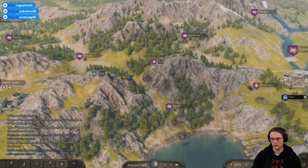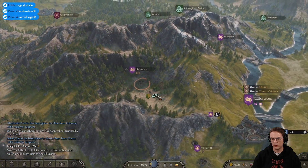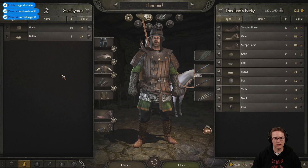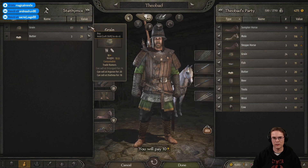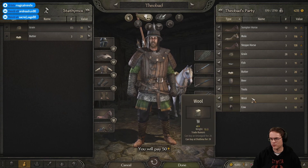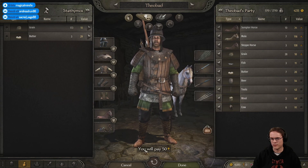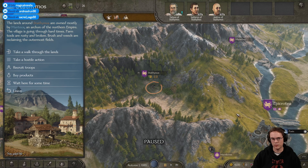I don't feel like I've levelled up in a long time. I think I probably want to get myself into the service of a lord and fighting a war somewhere. What's this lot selling? Grain - is it cheap grain? I've got a lot - I'll take five though. Butter price isn't so clever. Cows are getting cheaper. Tools are cheap. Let's hope I can come and sell this somewhere.